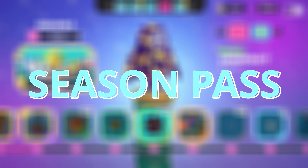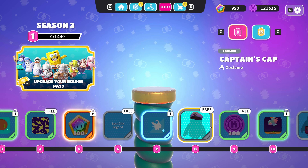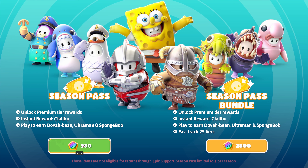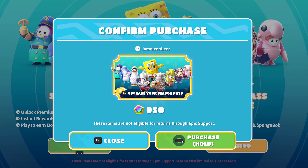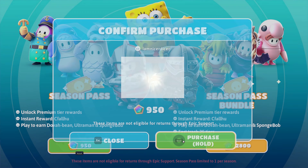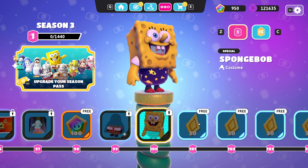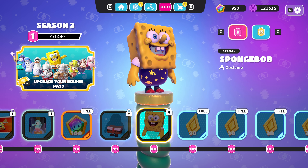Season pass. A new rewards track is here. Everyone has access to a free season pass, but if you want to get additional costumes, emotes, nameplates, and all kinds of Fall Guys cosmetics, you can upgrade your season pass to a premium one. It will cost you 950 show bucks. Unlock the SpongeBob costume for reaching level 100 during this season.